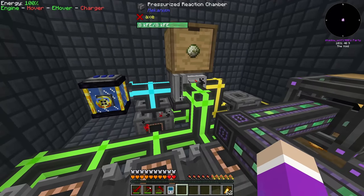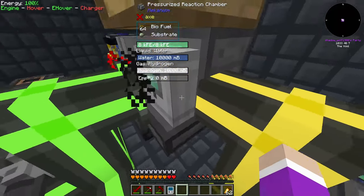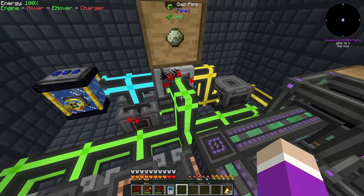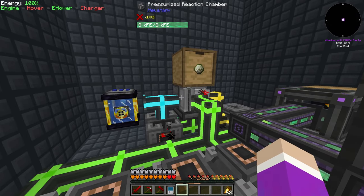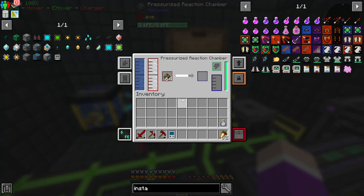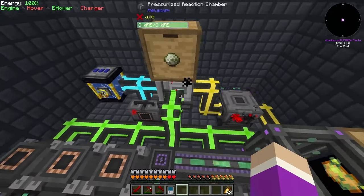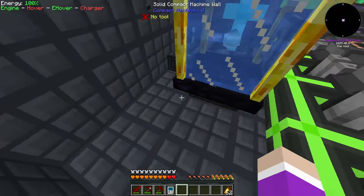We're going to fix this right now by using XNet. This pressurized reaction chamber needs four inputs - power, gas, items, and fluid - so I need a method of inputting and outputting different things from one side. I'm going to make two or three more pressurized reaction chambers and use XNet to manage and route all the different fluids, items, and gases in and out of them.